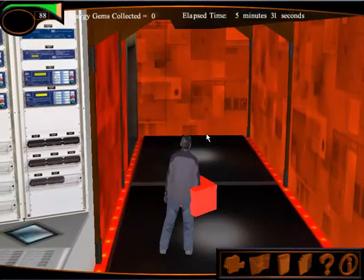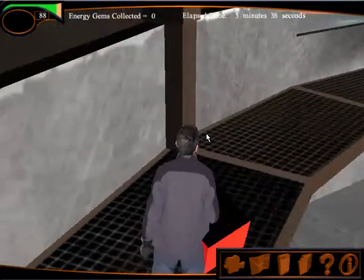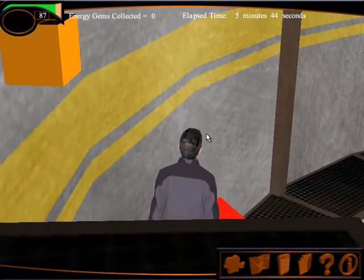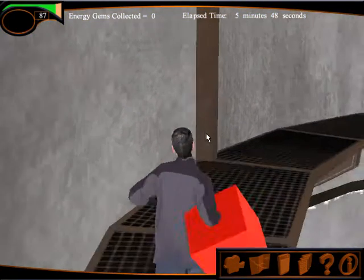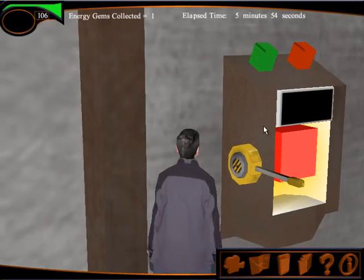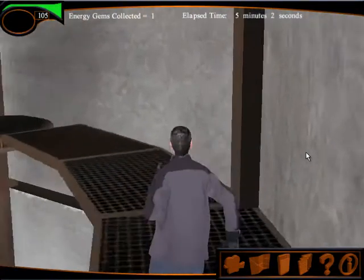I know that the next key is going to be the cube, so I pick up the cube. Now I'm going to go down to the next level. As I get to this catwalk and move along, I'm going to earn an energy gem — that gives me some more energy points. Now I deposit that key. I don't need to test this elevator because I know it's going to work if it accepts my key.